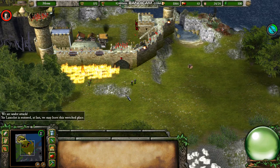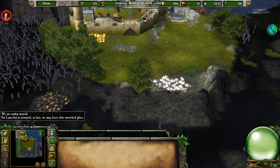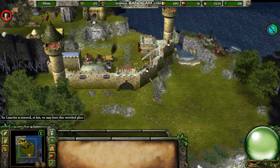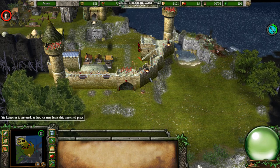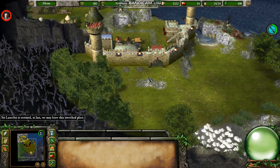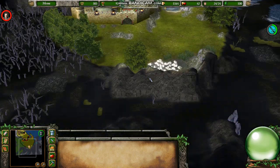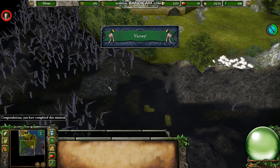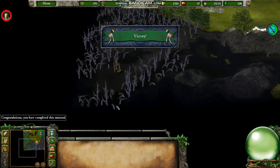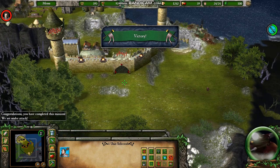Lancelot is restored. At last we may leave this wretched place. The enemy are fleeing! Some archers are still twitching around. Guess we'll never know what Gord looks like in a prettier setting — he'll always be ugly. Oh well.